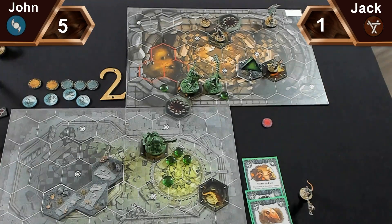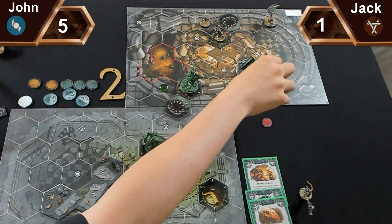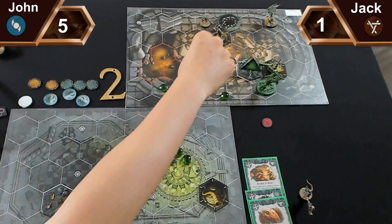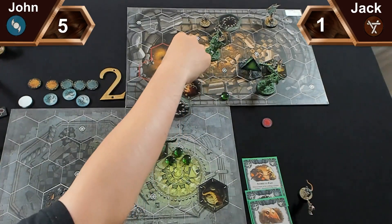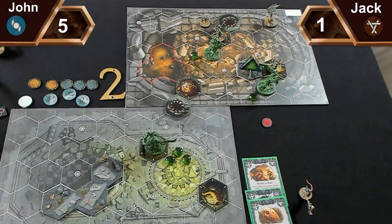For my first activation, I use my leader's ability: I remove a war counter and push friendly fighters. I push Thrug down the side. After my activation, I score Show of Force because one of my fighters has three or more upgrades. Jack notes his Hungering Skaven is one hex forward of where expected but it doesn't matter.